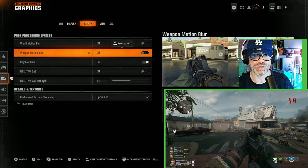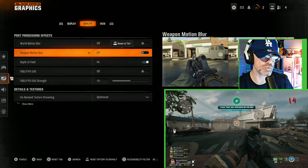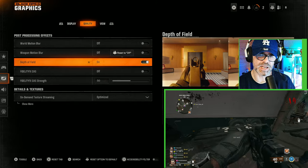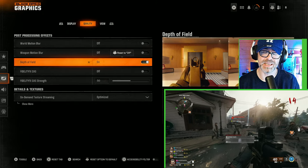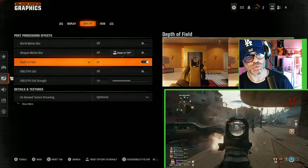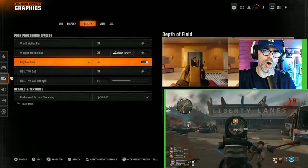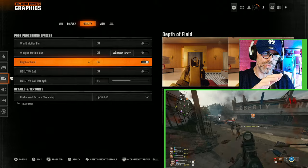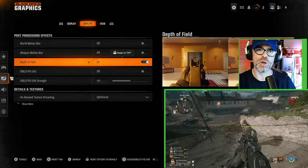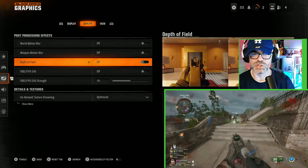Same goes for weapon motion blur — it's just the same thing but applied to the weapon; it's split out for some reason, so keep that off also. Next we have depth of field. This one is currently turned on by default, but you actually want to turn this off because when this option is turned on, it adds blur to out-of-focus regions of the game. We don't want that — we want everything to be super sharp and we want to see everything. So turn that one off.